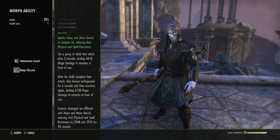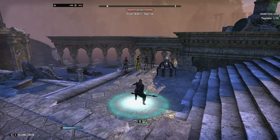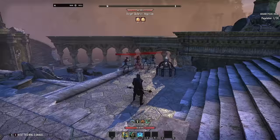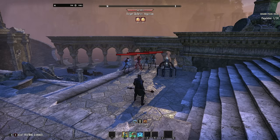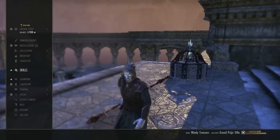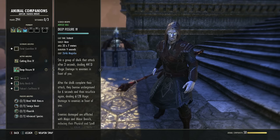The other Scorch morph applies exactly the same mechanic but has a different effect: major and minor breach. If this hits enemies, it reduces their resistances by 5948 and 2974. The tank's pierce armor from sword and board debuffs a target for 9k resistances — this does it in area of effect. You can see on target dummies that after the cast, minor and major breach applies to all targets. After six seconds it goes again and refreshes the timer, giving very high uptime on that debuff. One morph is faster paced, the other applies the debuff — choose based on your build.